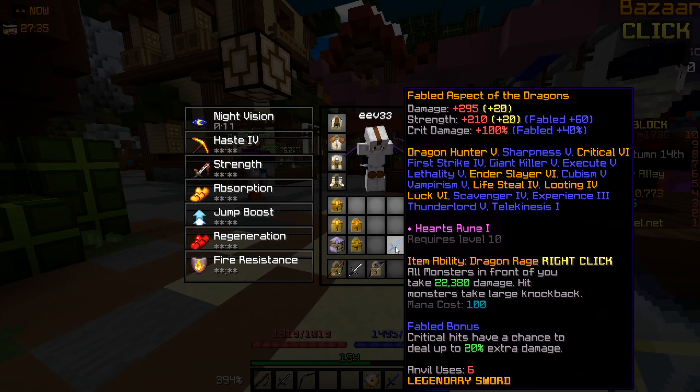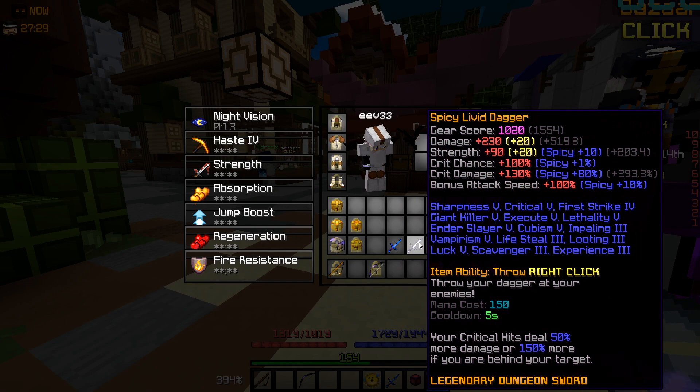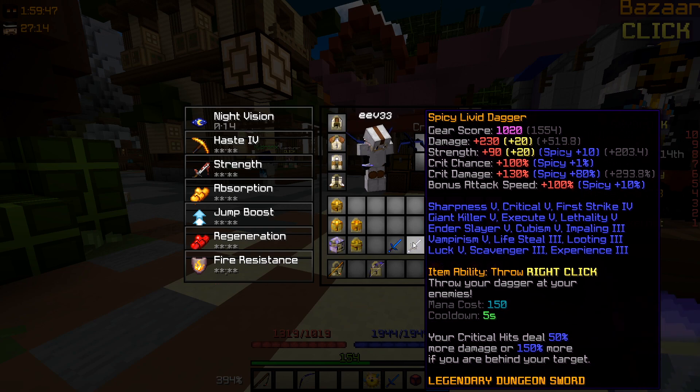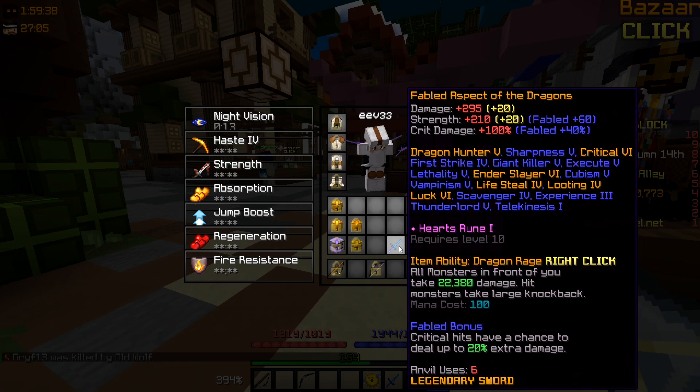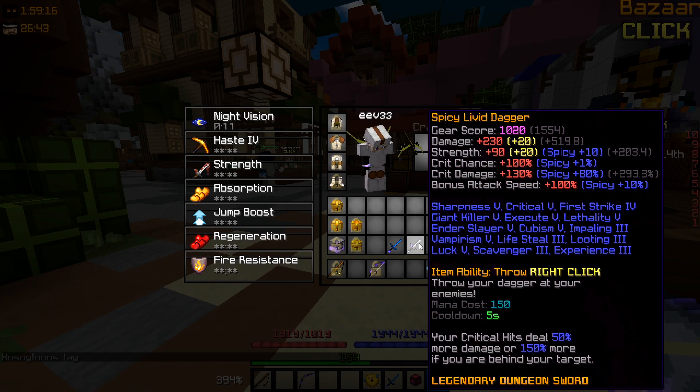So I have my fabled Aspect of the Dragons right here and the Liver Dagger sword. I'm not going to be putting fabled on it because it's gone up so much in price — I just want to show you how OP it is, you don't need fabled on it. I've got Dragon Hunter 5 on the AOD and I'm going to be putting Dragon Hunter 5 on the Liver Dagger as well. This one's fabled, this one's spicy. Fabled hits have a chance to deal up to 20% extra damage. This sword's critical hits deal 50% more damage, or 150% more damage if you hit your target from behind — it's actually insane.